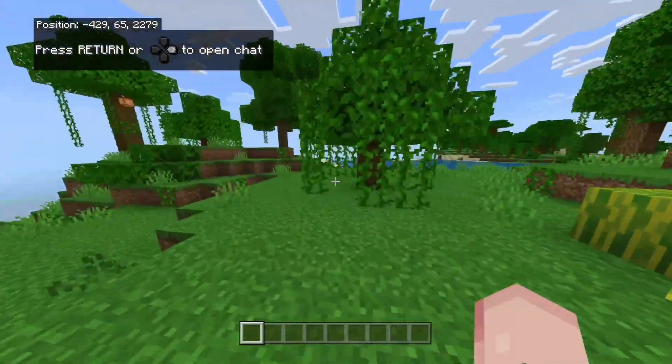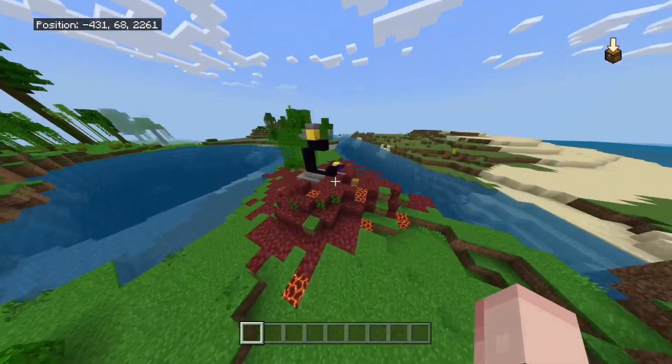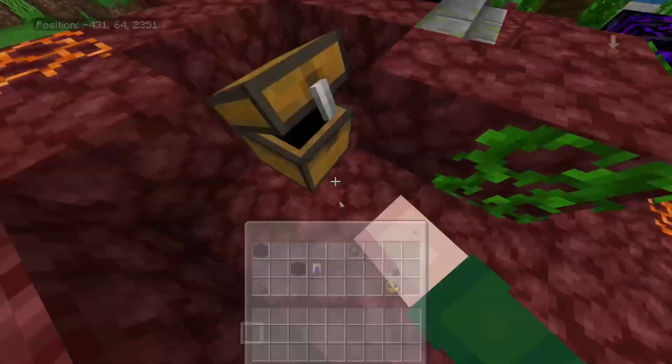First off, we have an easy source of watermelon, and to our left there's an easy source of wood. If we turn around, there's a ruin portal, and in the chest there's two obsidian with a flint and steel.